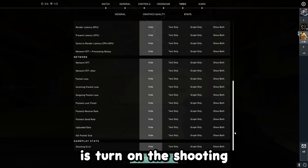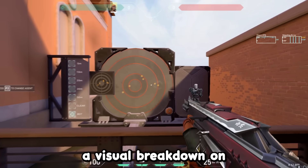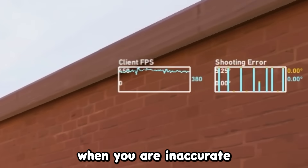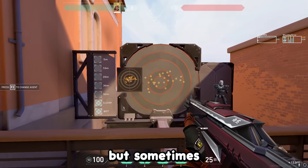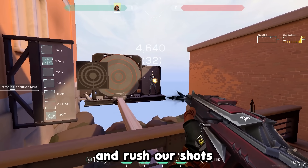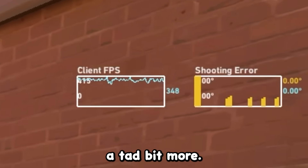The next thing we're going to do is turn on the shooting error graph. This graph will basically show you a visual breakdown of when you are inaccurate because of poor movement. I'm sure you all know that you aren't accurate when moving, but sometimes we forget to stop and rush our shots.